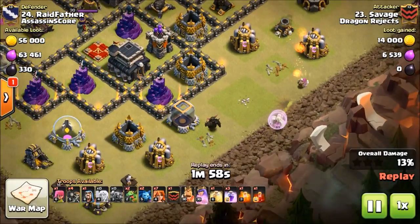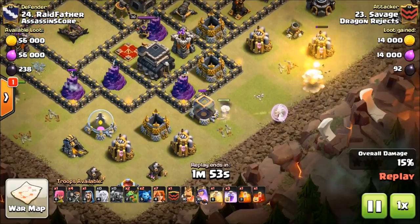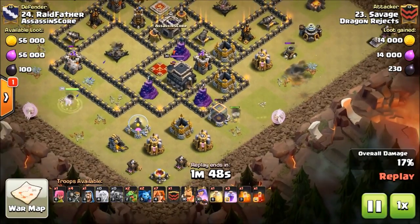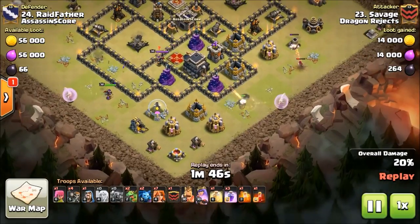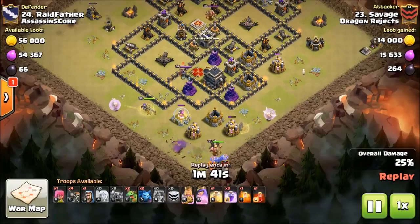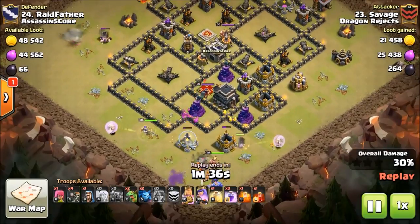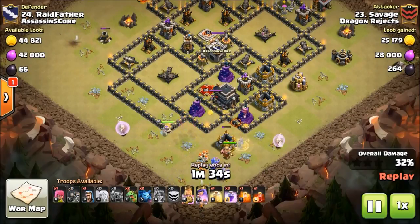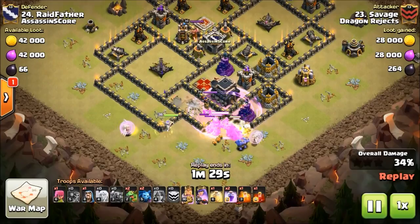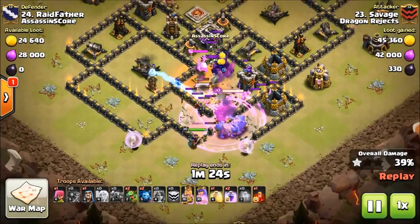This is scary right here because the healers have gone off the Pekka and started following a wizard. But now the Pekka took damage, and the healers are back in. Here we go — the Queen, and here comes the Bowlers and the King. And as you can see where he's going in there, he's going to drop those Valks and they're going to burn through that first wall. They're probably going to go into the compartment with the Town Hall because ultimately Valks are looking for close targets, so they're trying to get in deep here.